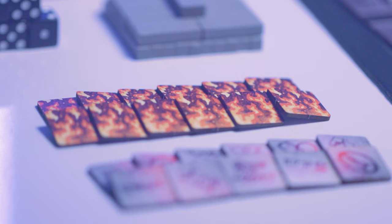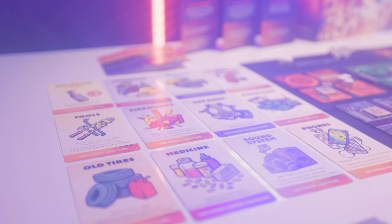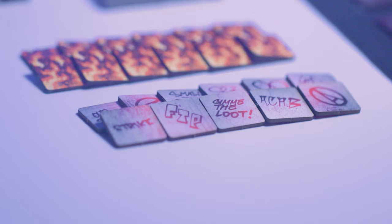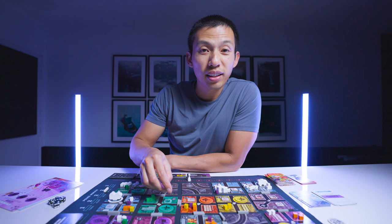Now we move on to the advanced actions. The first one is to loot. When you're looting, you can place a token on a burn side and draw one of these loot cards. Loot cards tell you when you can use them and give you beneficial effects during that phase. You'll also notice that these tokens have a graffiti side, which is important because they're going to help out with your mutual aid centers.